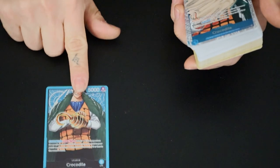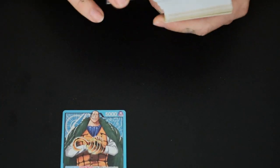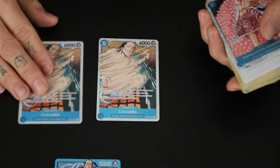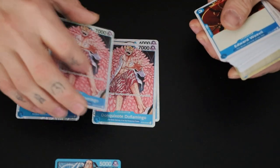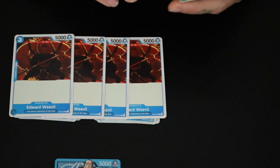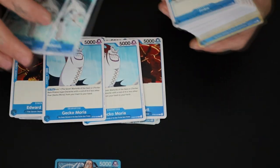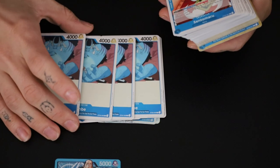We're not going to bother with the mat this time because we've seen it multiple times. Again, we have the Dawn cards — we have 10 of those. The leader on this one is Crocodile, and he's a cool character, so I'm pretty excited. As for the character cards, we have two copies of Crocodile himself, two copies of Don Quixote Doflamingo, four copies of Edward Weevil, two copies of Gecko, and two copies of Dracule Mihawk.